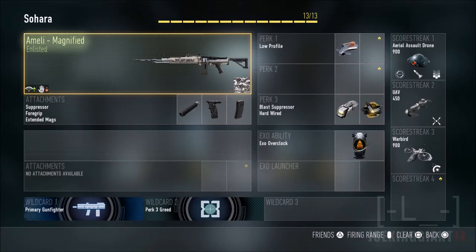This weapon can actually take out an enemy with five bullets. Five freaking bullets — that's just super insane. I've never done that before except with the Type 95 back in Modern Warfare 3, but I never did a best class setup for that one, and it was about as strong as this one.